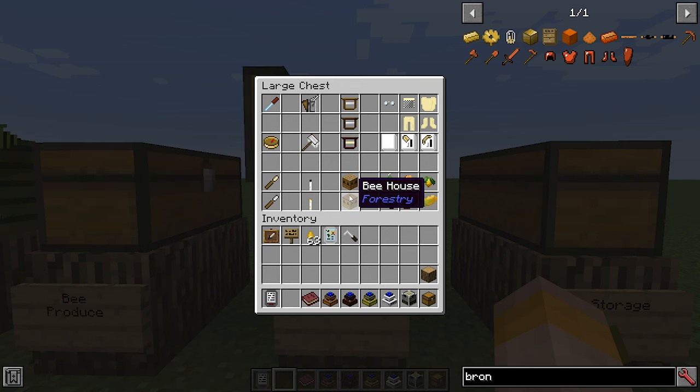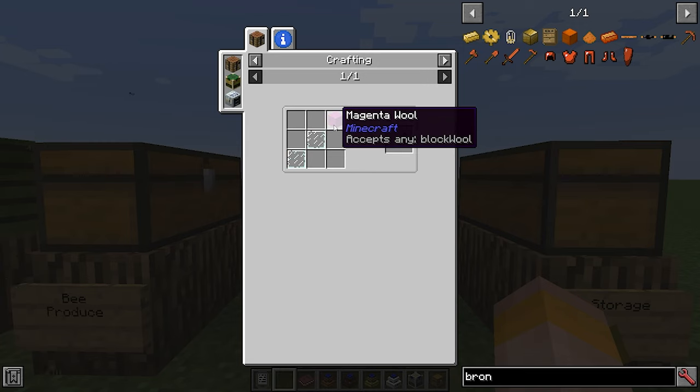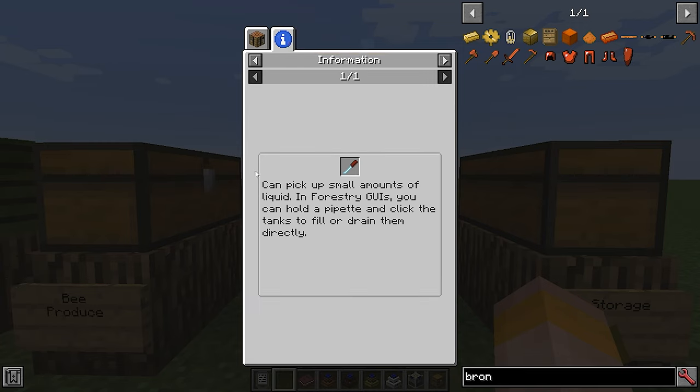Next up we're going to go over some basic tools. The pipette is a really useful item made with two panes of glass and a piece of wool. It can pick up small amounts of liquid up to a whole bucket's worth, and you can right click it on liquid storage in any machine to take liquid out. So if you have a small amount of residual water in a machine, you can easily right click on that tank with a pipette to remove it.